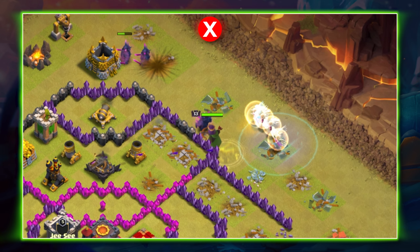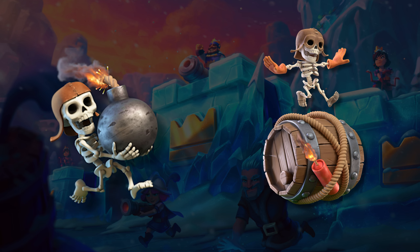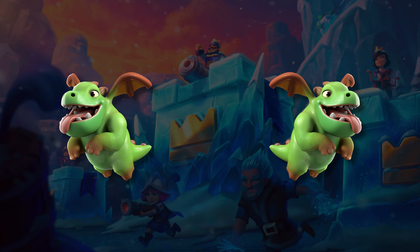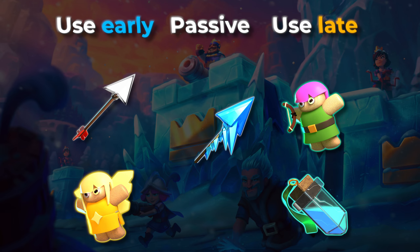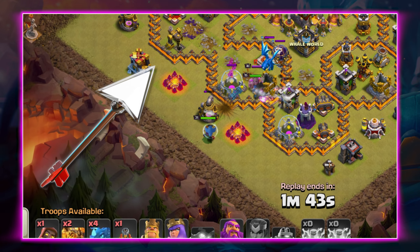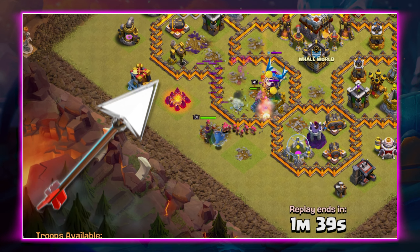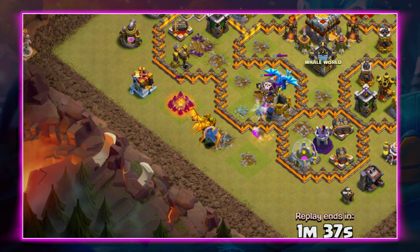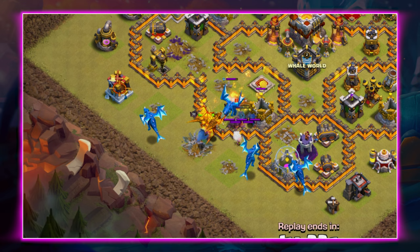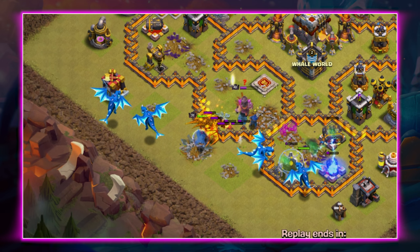The easiest way to fix this is to use more troops to funnel — whether that is using super wall breakers instead of normal ones, or using two baby dragons instead of one. You cannot slack on your funneling. Another common mistake noobs make with the queen is not understanding her abilities. The giant arrow is the worst ability in the game and no one can convince me otherwise. Have you ever watched an attacker not use the giant arrow and thought, if only he had a giant arrow, he would have 3-starred? No — it literally has never happened.